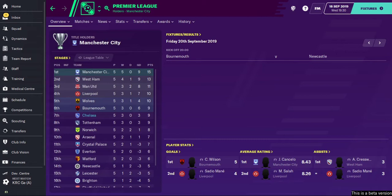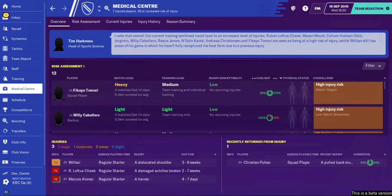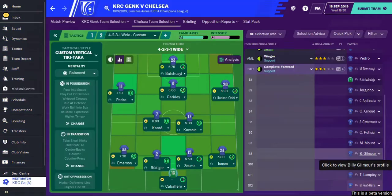Tammy Abraham is our top scorer but we haven't really set the world alight. We do have a few players back from injury - Ross Barkley, Callum Hudson-Odoi, and Reece James who have yet to feature. Unfortunately Willian, who's probably been our best player this season, is out for six weeks. Marcos Alonso is also out for a week, and Ruben Loftus-Cheek is still out for the bulk of two months.